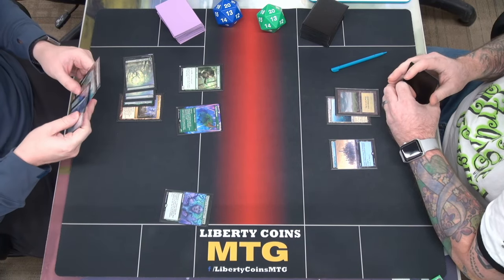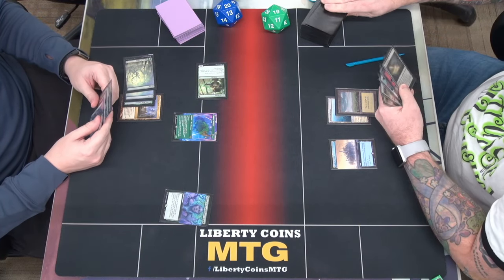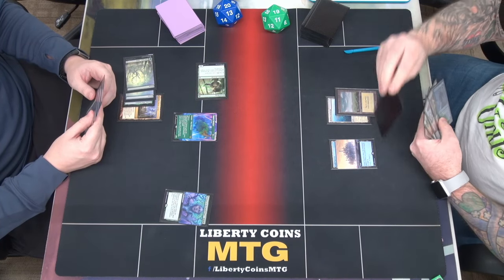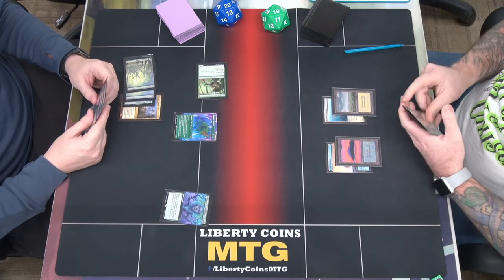Go to combat. Swing a 1-1. And then pass turn. Discontinuity to end my turn for 2 mana, so I don't have to second base lands. But I don't get to untap any, so go ahead. And I will pass.